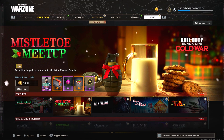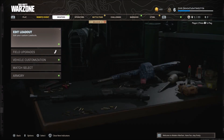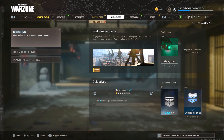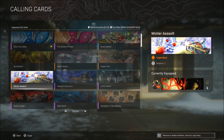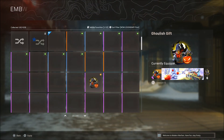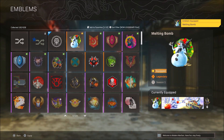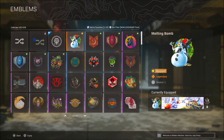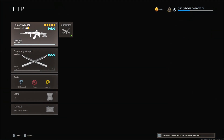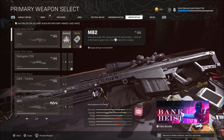Those are all the new bundles in the holiday update. Let's look at everything up close. The Winter Assault calling card looks really cool — I'm definitely a fan of it. In the emblems section, the melting bomb emblem is animated and part of Season One, which also looks great.